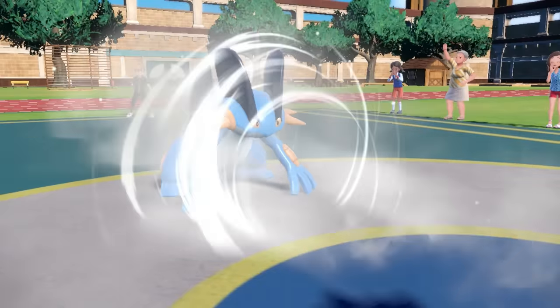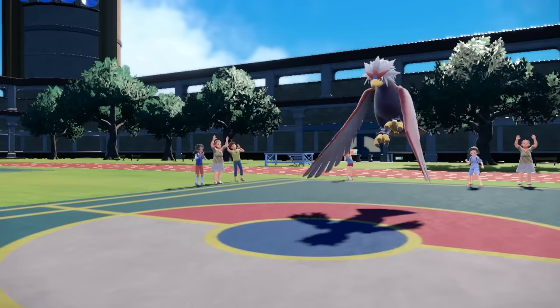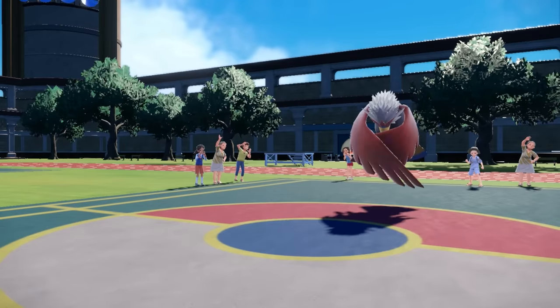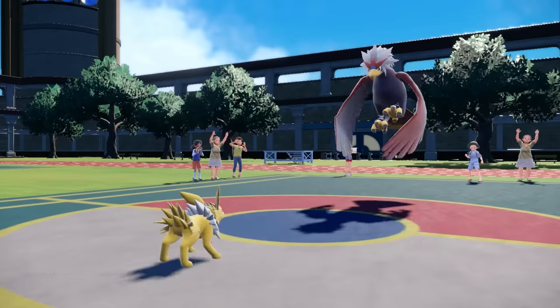He tries again, goes ahead and throws something else out there, and Swampert is like, see ya. It's actually kind of fine with me, as it ends up dragging in just the perfect fella — it's going to be our little spiky friend, the Jolteon.